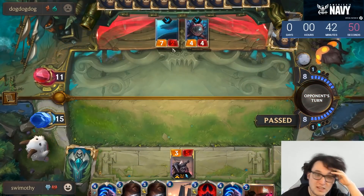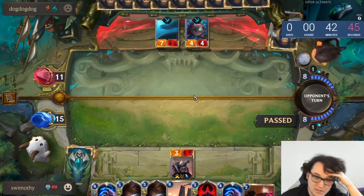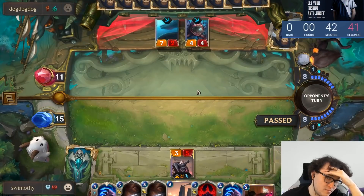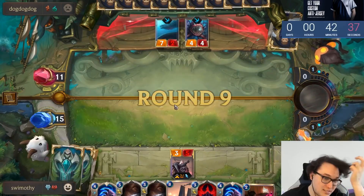He knows exactly what this pass means — he knows that I have a Leviathan and that I'm afraid of Ruination; that's the only reason I would pass here. So he knows that if he plays anything, he's letting me Leviathan, so he kind of has to pass as well.